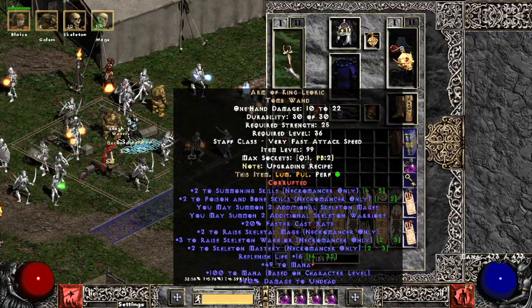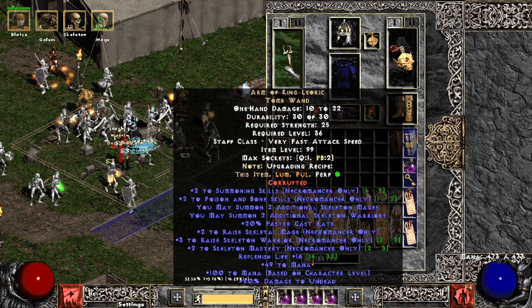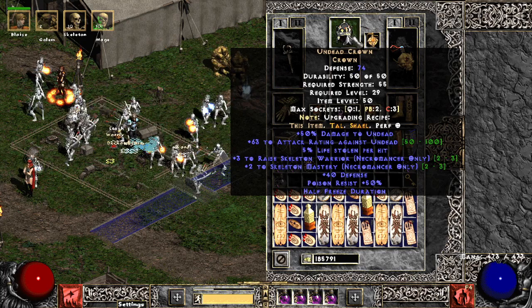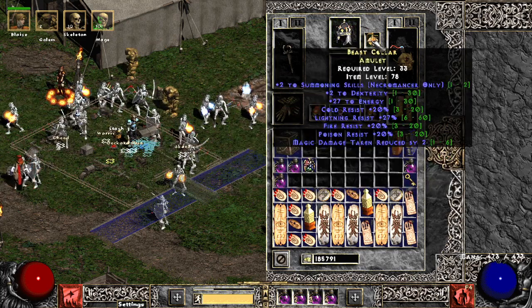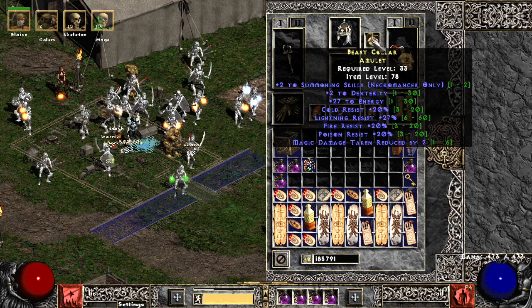Of course, I have that Arm of King Leoric - actually two people have given me these. This is just a really good roll, very similar to my one I had on Softcore. I found an Undead Crown - not sure exactly where, but it rolled pretty strong. I just gambled this about two games ago: two Summon Skills with 20 Resist All, and that's what's got my Resistance looking halfway decent.